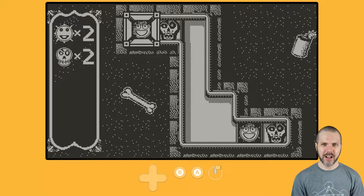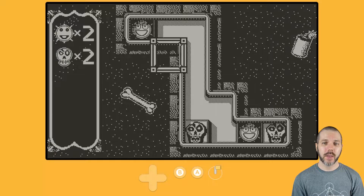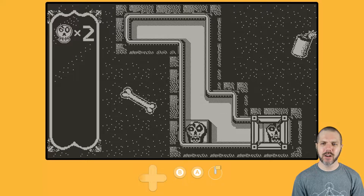Stage 1, easy enough. Skulls and suns. Drop the skull, go get the sun, and then drop the sun and mash the sun and mash the skull.